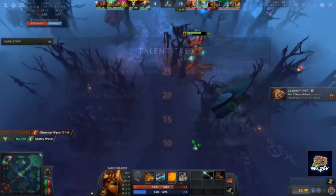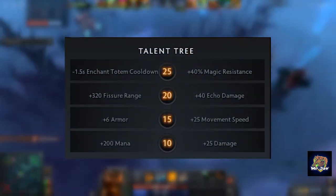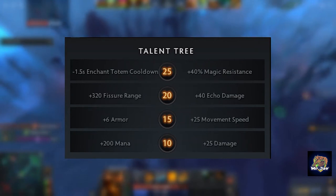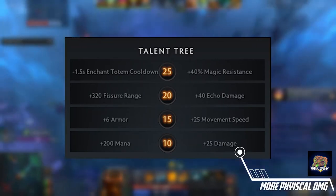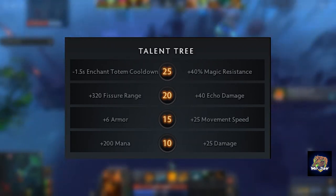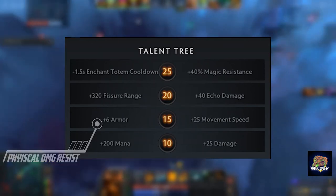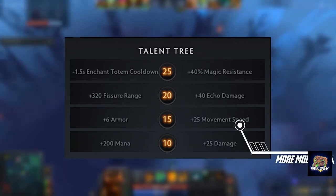The talent tree for Earthshaker is not too complicated. At level 10, if you are playing position 4 Earthshaker, I usually opt for the plus 200 mana especially if you have purchased Tranquil Boots — this gives you much-needed mana to use your spells multiple times in a single teamfight. The plus 25 damage talent can be selected if you find yourself with a quick Blink Dagger and have other means to maintain your mana regen. The level 15 talent depends on whether there are enemy heroes with armor reduction spells or heavy physical damage — in which case go for plus 6 armor. You can opt for plus 25 movement speed if you are up against mobile heroes with higher movement speed than you.